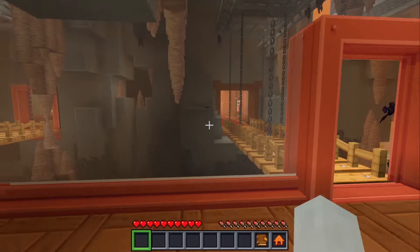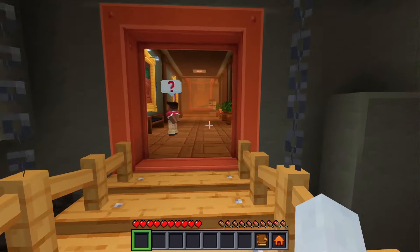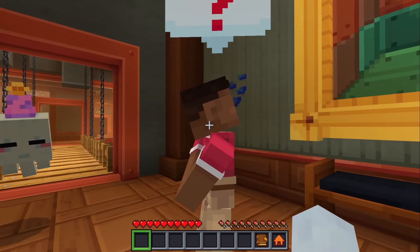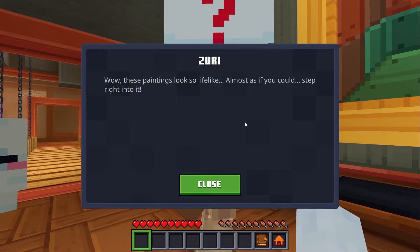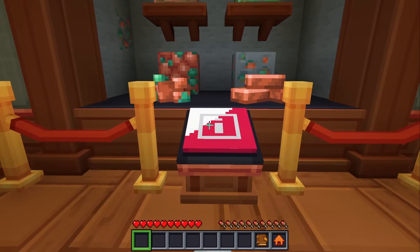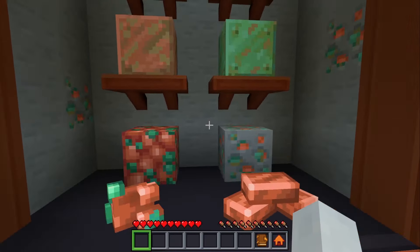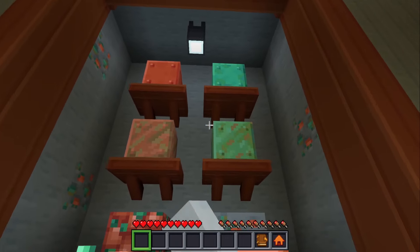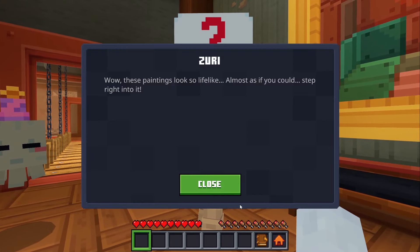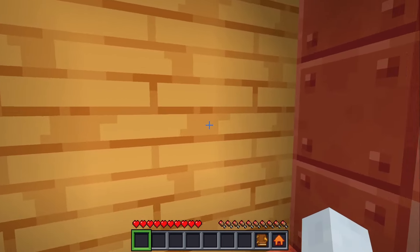I haven't gone this way yet — oh, we're about to get into 1.21 stuff! These paintings look so lifelike, it's almost as if you could step right into them. Copper blocks — yes, these are the copper blocks, and of course they oxidize and go from orange to green. We're gonna jump right in, just like Mario 64!